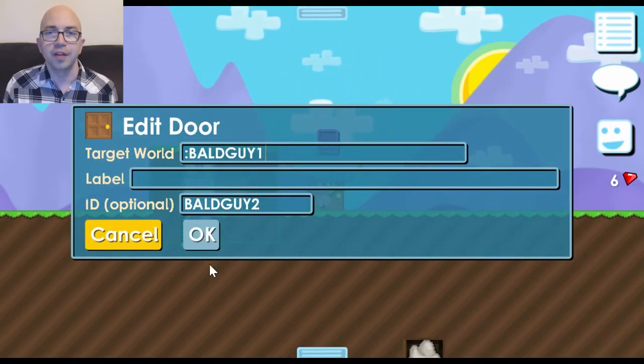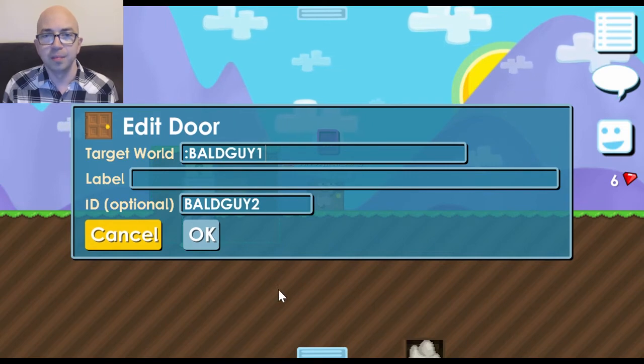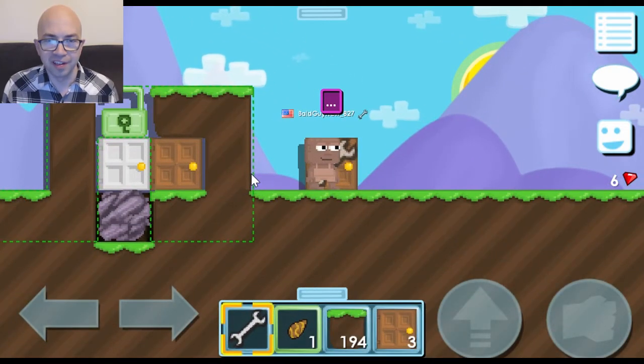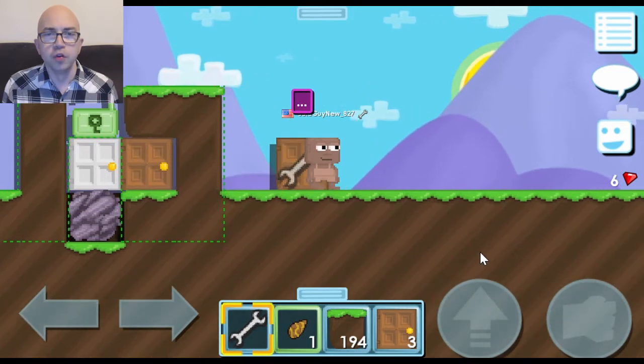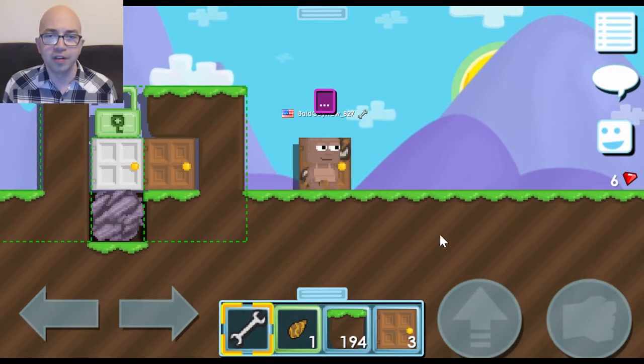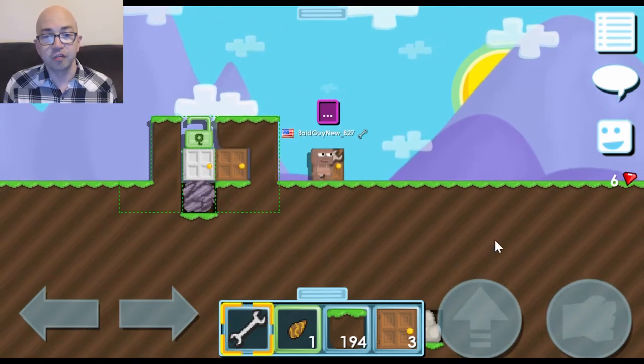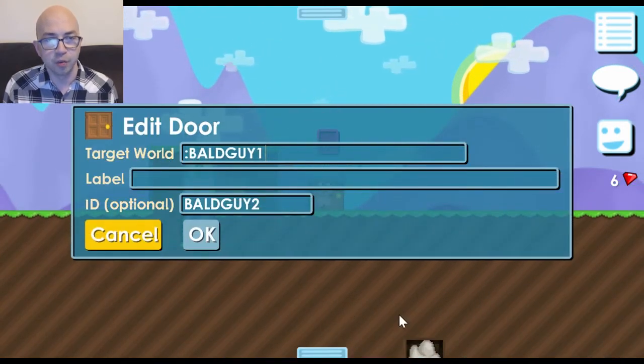Also, I chose easy door IDs for this demonstration, but when you make a door ID you always want to choose something that would be hard for other players to guess — because if they guess your door ID, they can actually travel to your door and sneak into your world.